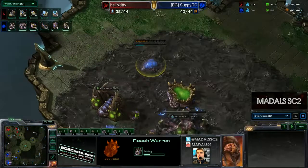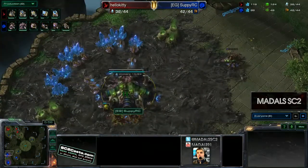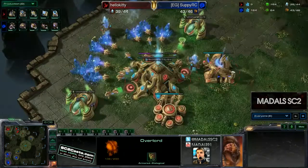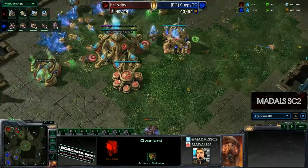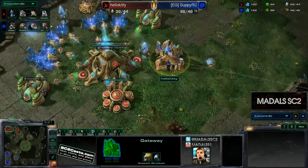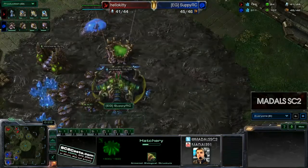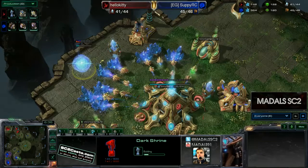There's the Roach Warren, just as expected from Suppy — nothing going too bonkers yet, still early game. These overlords are going to come in for a little scout, but if he spots the Twilight Council that would be a really good read. However, the Stalker will come to take it out before there's any kind of reveal. And there's the Dark Shrine coming down from Kitty — this is unscouted at the moment. The Lair is not down and there are no Spore Crawlers yet.